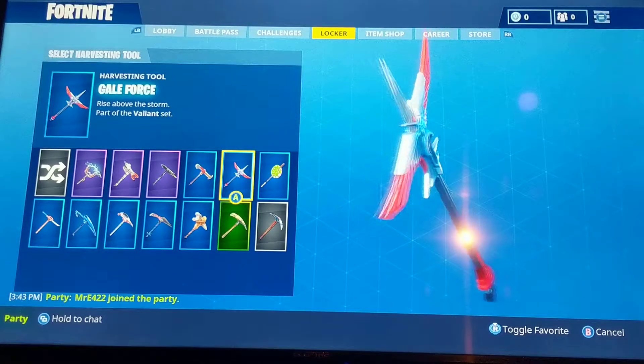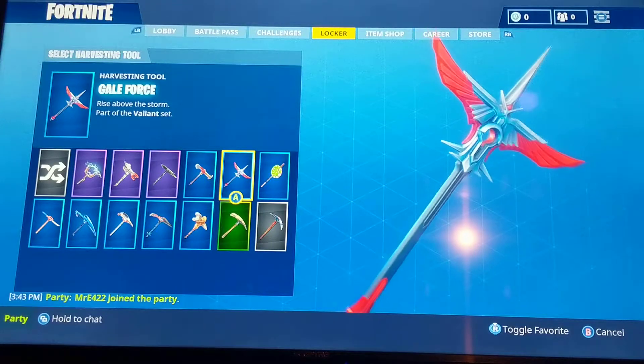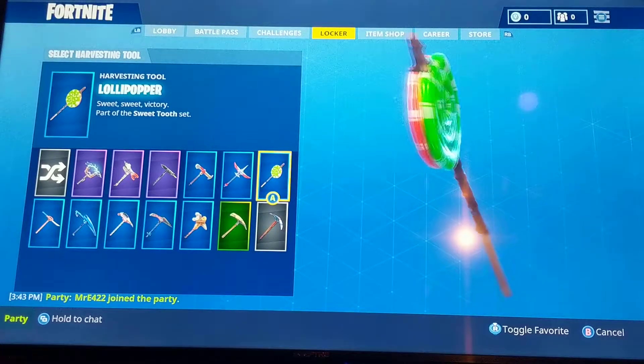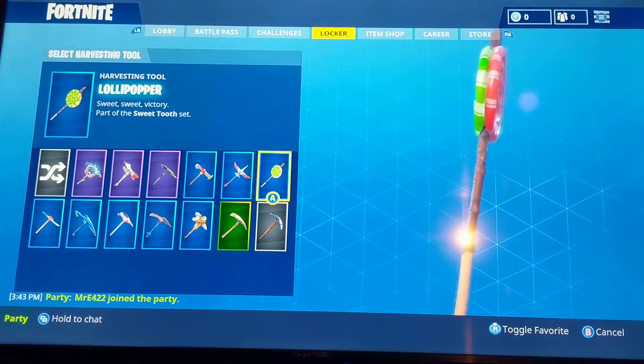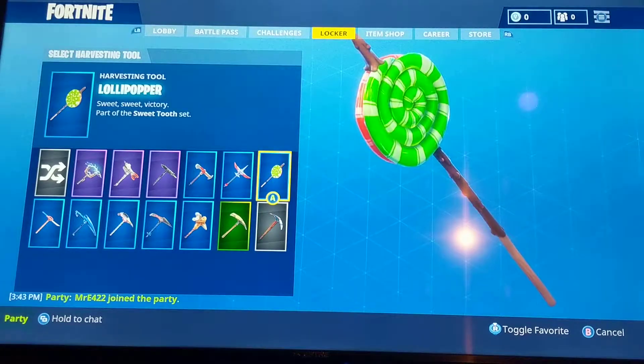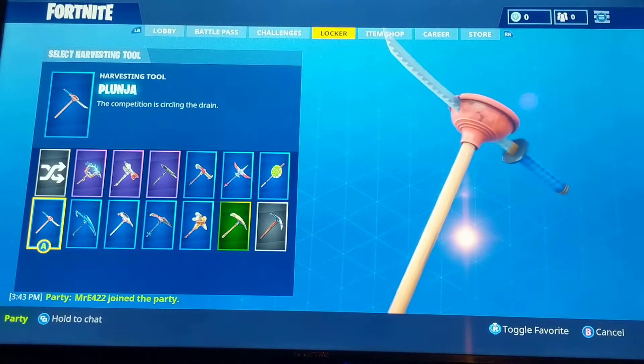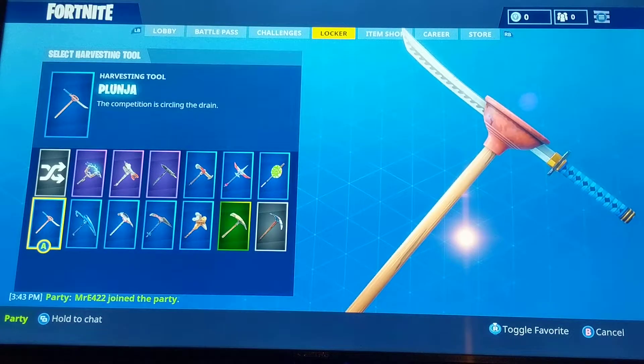The Gale Force — this one also matches with the Valor and a lot of skins. The Lollipopper — this is a huge pickaxe. You can also get this one for free if you just decide to grind your way up the Battle Pass. I don't really use it a lot — it matches with the Zoe. This is actually my favorite pickaxe — the Plungia. It matches with any skin you want to match it with.